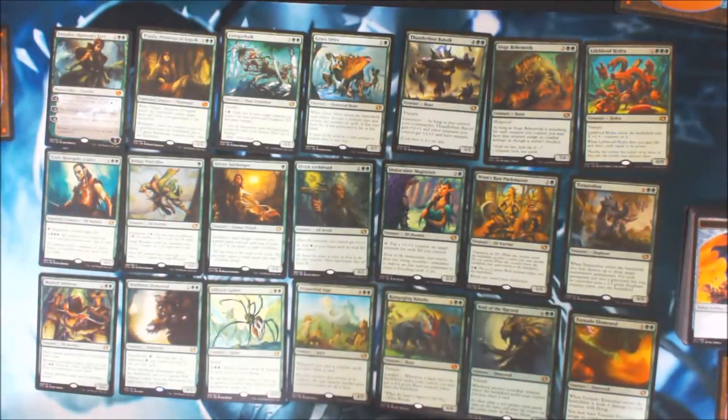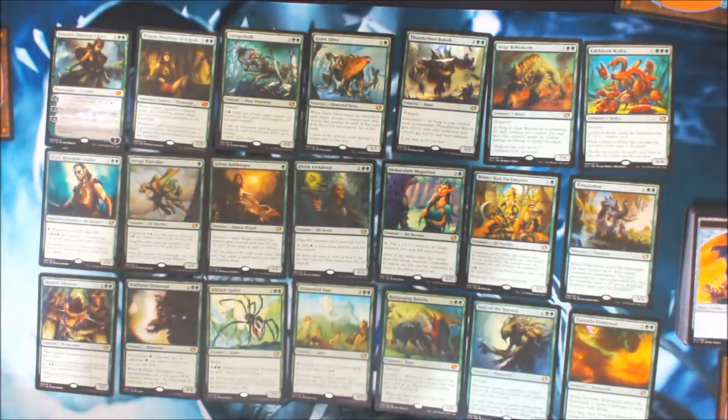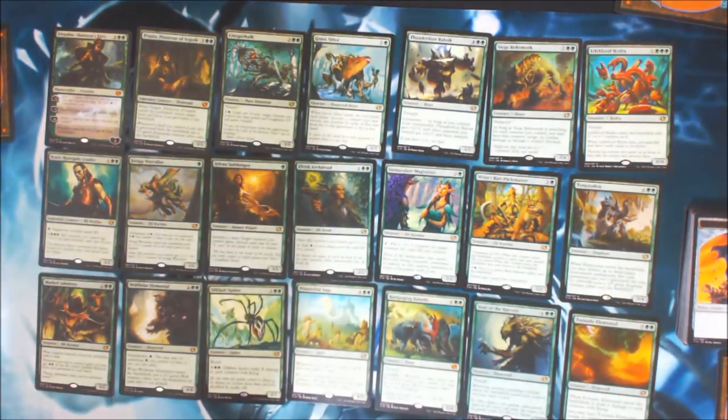So our new card is Creeper Hulk — a 5/5 Trample. Until end of turn, target creature you control has base power and toughness 5/5 with Trample. Wow. Freilis — we already went over her abilities. Grave Sifter: when Grave Sifter enters the battlefield, each player chooses a creature type and returns any number of cards of that type from his or her graveyard to his or her hand. Wow.